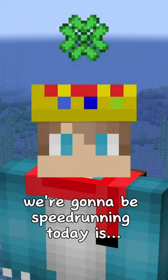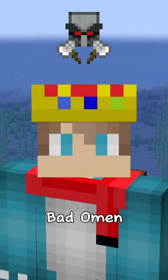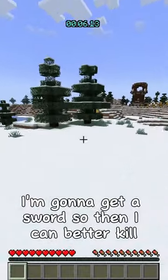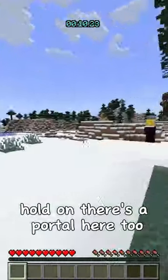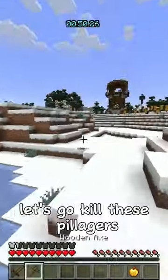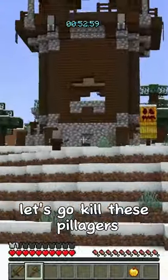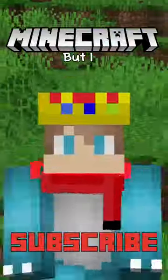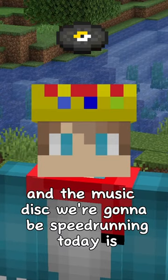Minecraft but I speed run a random potion effect - the potion effect we're going to be speed running today is Bad Omen. We're going! It's right here, that's so perfect. I'm gonna get a sword so I can better kill the raider. There's a portal here too. Let's go kill these pillagers - there's one right here, let's go. I got it!